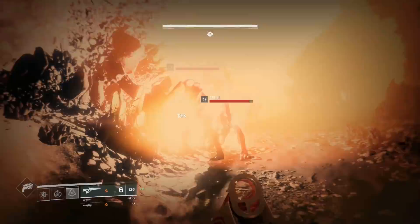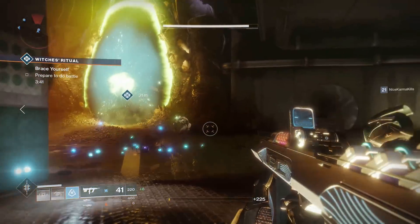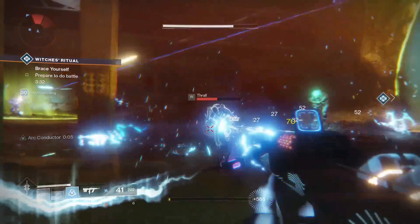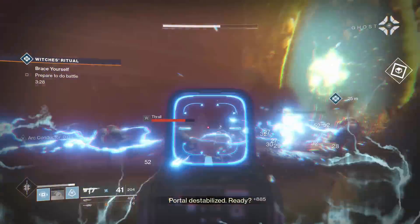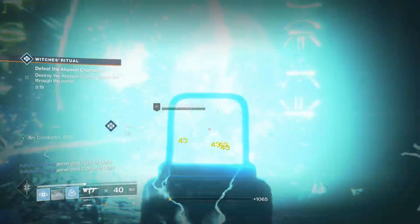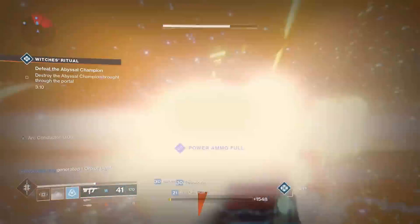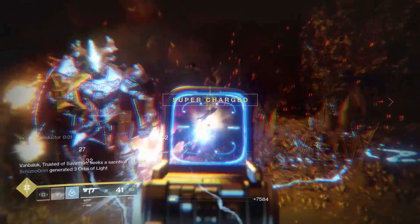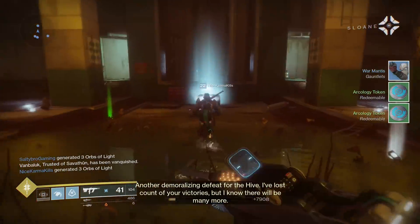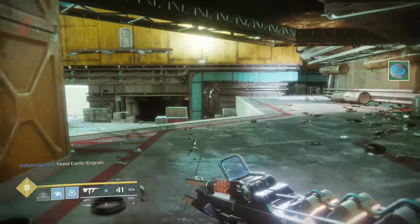Next is the exotic SMG the Risk Runner, with perks Arc Conductor — which makes the weapon more powerful and resistant to arc damage when you're taking arc hits, with kills extending the overcharged state — and Superconductor, where shots fired while Arc Conductor is active have a chance to chain lightning and return ammo. You essentially get unlimited ammo if you play correctly. I ranked it above Polaris Lance because it's more effective at killing targets and easier to proc. When fighting arc-heavy enemies like Cabal Legionaries or Fallen, you never have to stop firing.